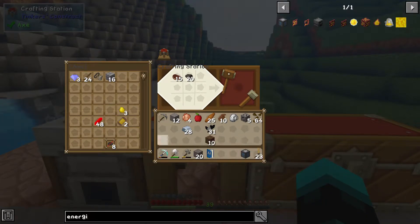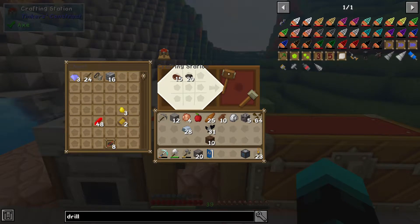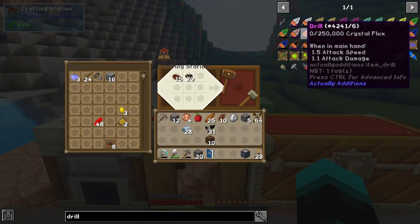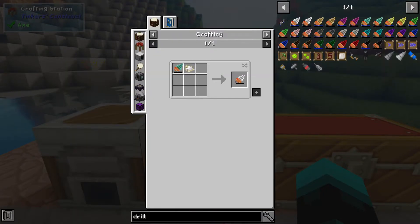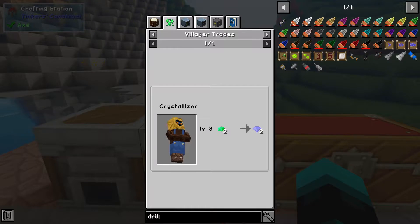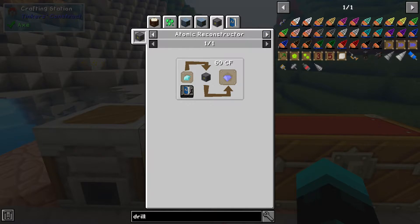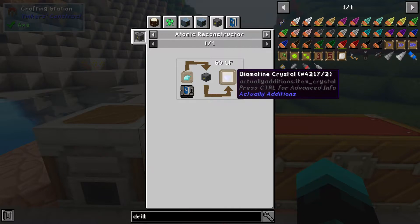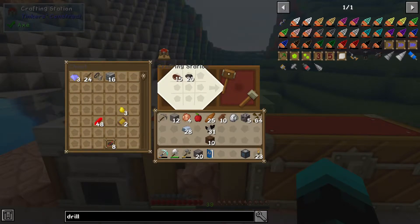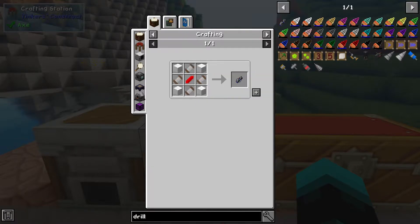Next thing we need to do is make a drill. Basically it uses diamantine crystals — what you do is you zap a diamond with the atomic reconstructor and it gives you that. I need three of them. I need to do the drill core first.